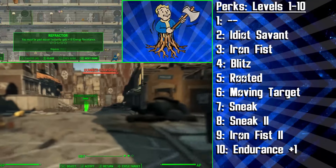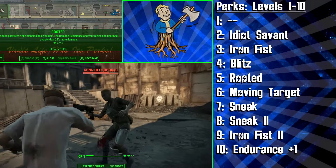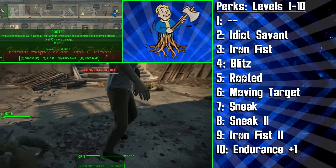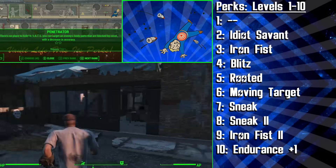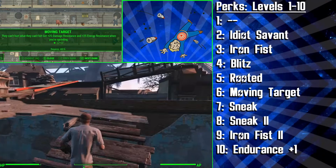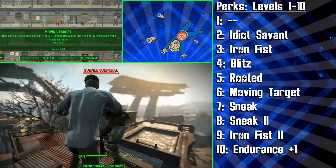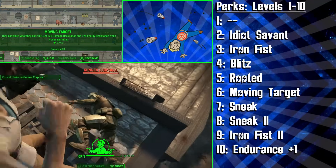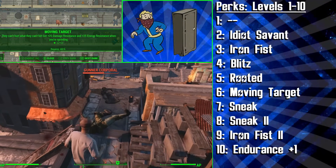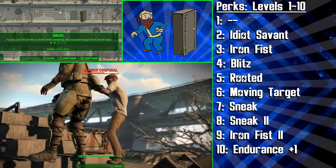We're then getting the first rank of Rooted to deal 25% more damage with our fists and have plus 25 damage resistance while standing still — this conveniently stacks on top of Blitz. At the second rank, those 25s become 50s, so this is without a doubt a powerful perk this build needs. Next up we get the Moving Target perk, which is great for a running character like the Brawler who will often sprint around, target in VATs from a long distance, use Blitz, and then sprint away to gain distance and strike again. So because of this constant in-and-out playstyle, it really helps to have the plus 25 damage and energy resistance while sprinting.